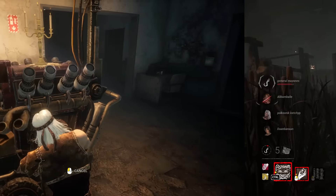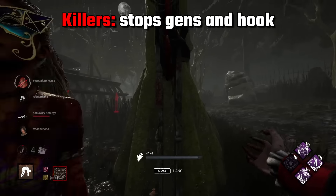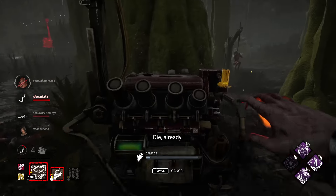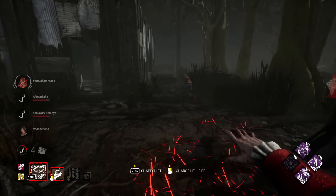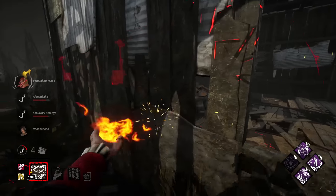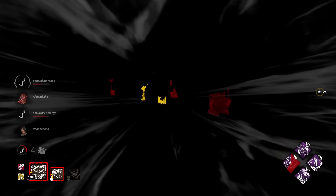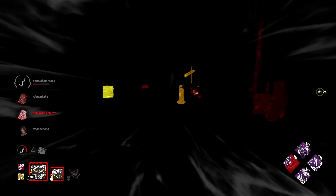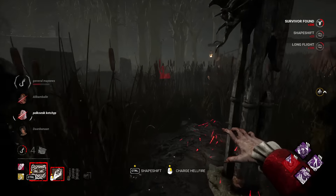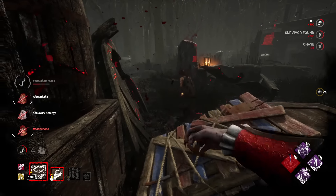It's a very simple game at its core. Survivors need to do gens and avoid the killer. Killers need to hinder generators and hook survivors. Both roles can be explained in about a sentence. However, DbD is also insanely complex and requires you to learn a lot to really understand and master it. While the basis is just doing a generator or hooking a survivor, there's a lot more to it when you bring in the variables, which is where this massive content comes in. So let's take a dive into these and tackle this question of if DbD has too much content.